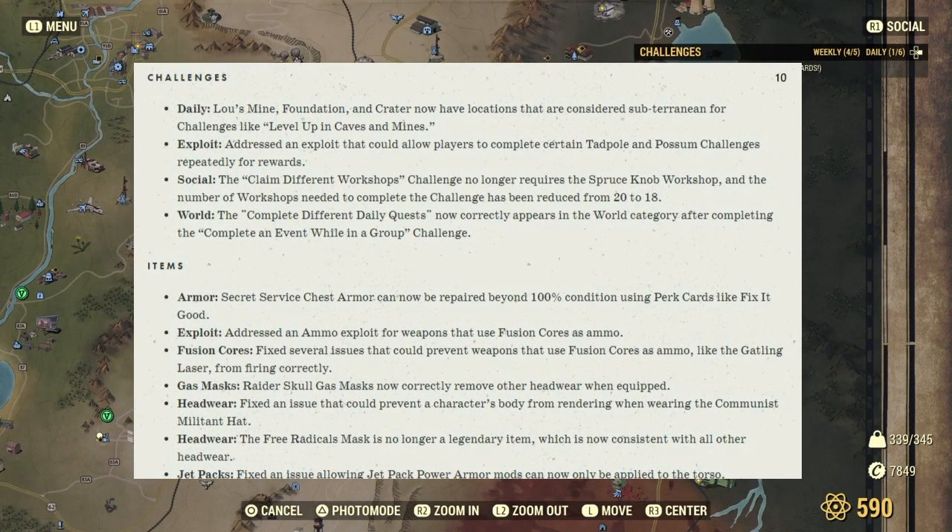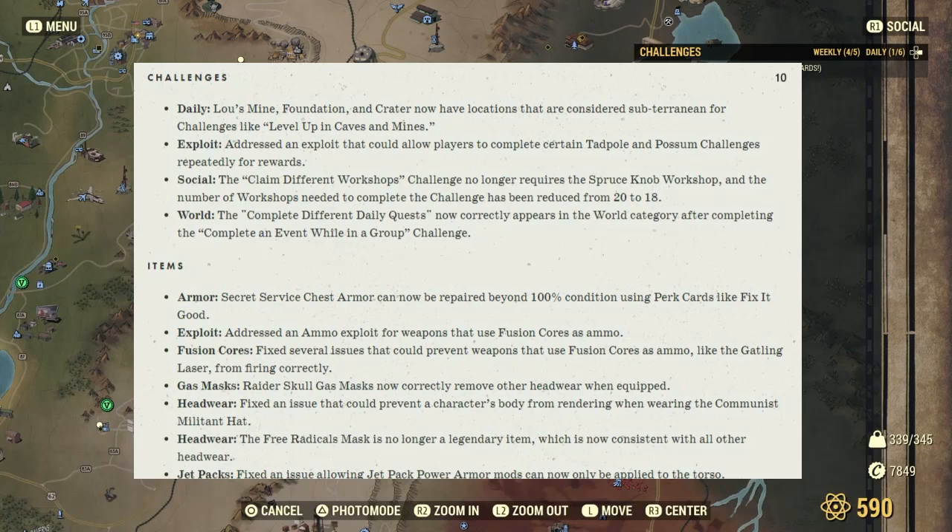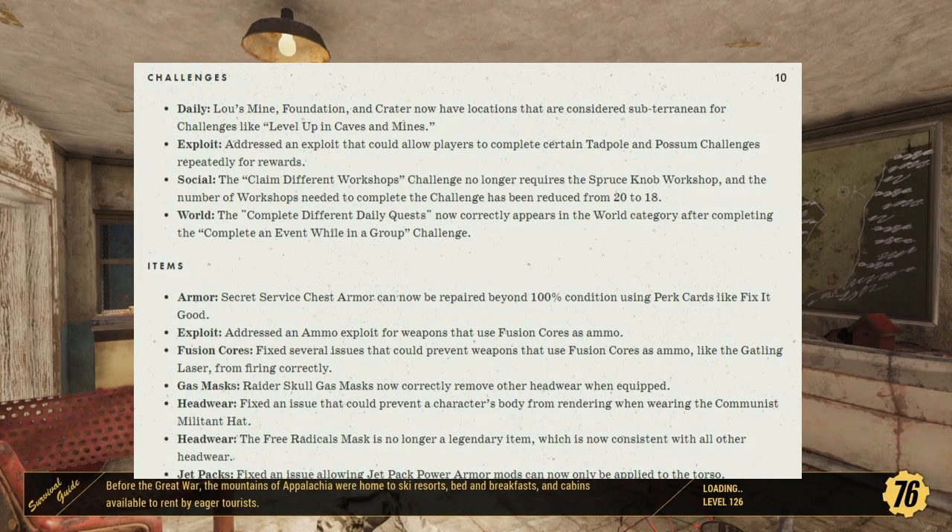Under challenges: The Daily — Loo, Mine, Foundation, and Crater now have locations considered subterranean for challenges like Level Up in Caves and Mines. Addressed an exploit that could allow players to complete certain Tadpole and Possum challenges repeatedly for rewards. The Claim Different Workshops challenge no longer requires the Spruce Knob workshop, and the number of workshops needed to complete the challenge has been reduced from 20 to 18.